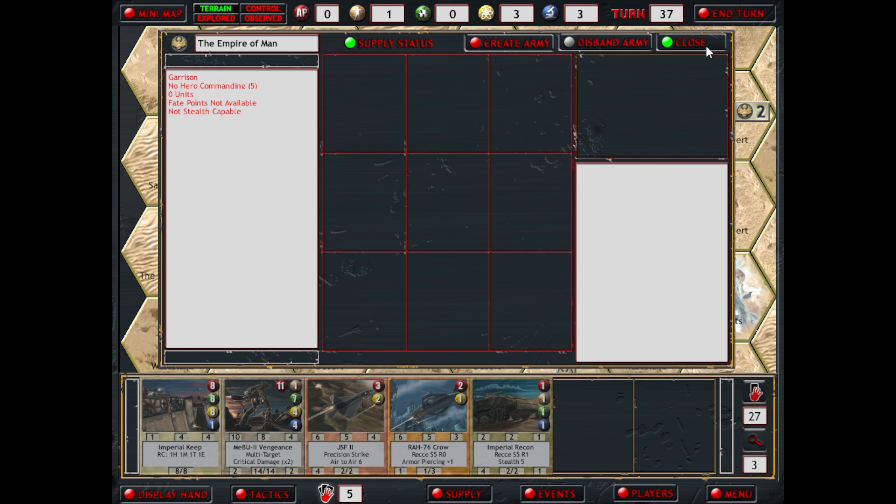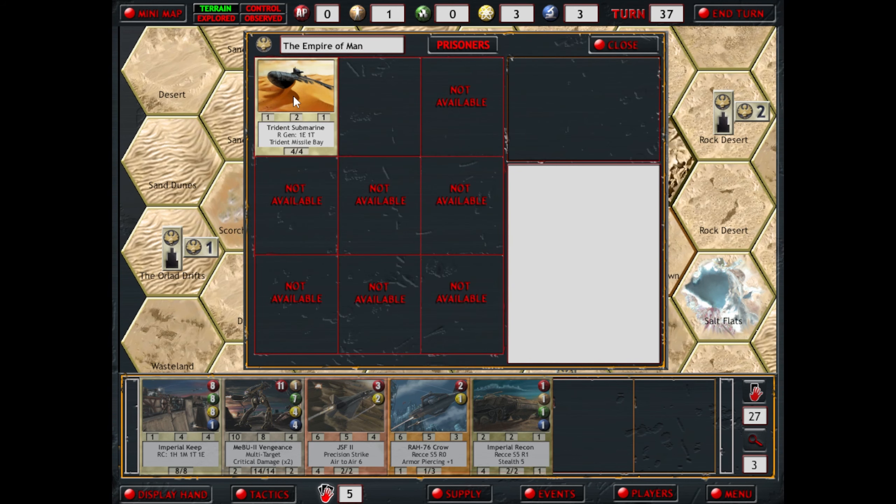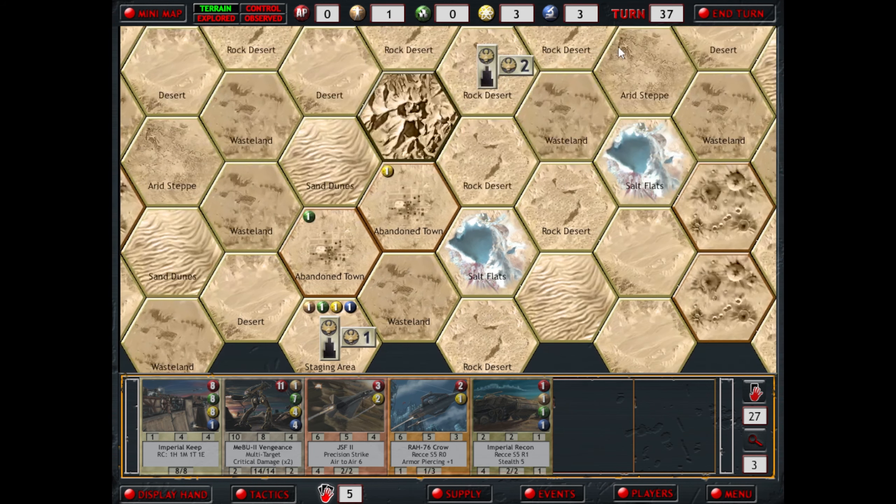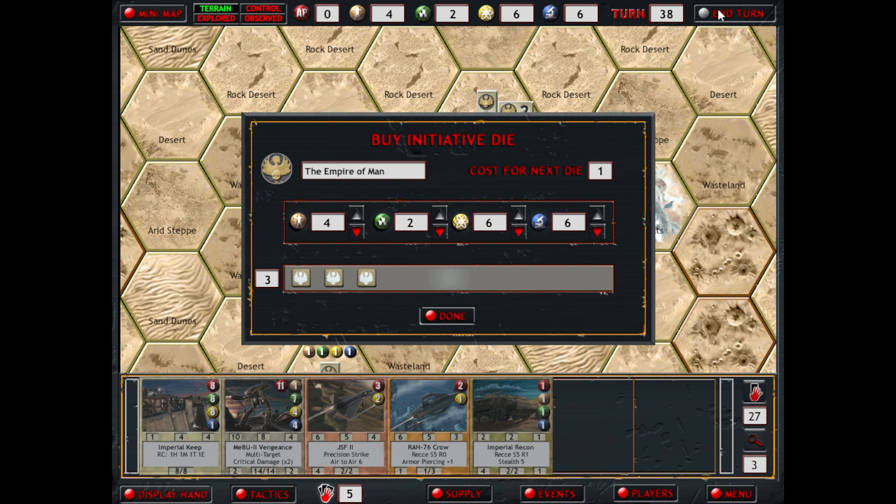We have the Free Mutants Tribal Keep here, which we've got just a Weapons Platoon garrisoning — not the best garrisoning unit, to be honest. The Trident Submarine here has nothing. I probably should grab this missile; I can actually salvage this missile, so I might grab that next turn when I've got some action points.